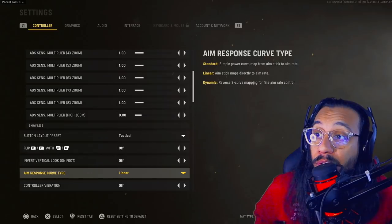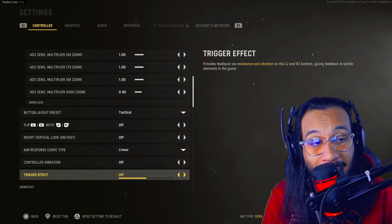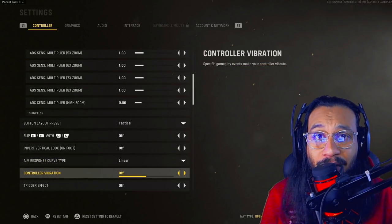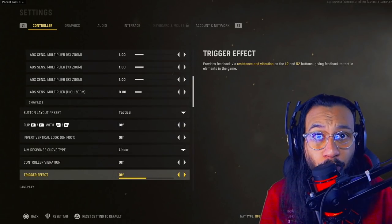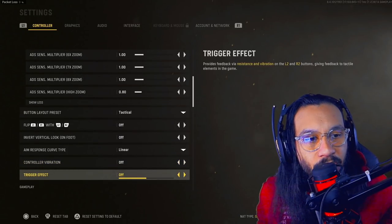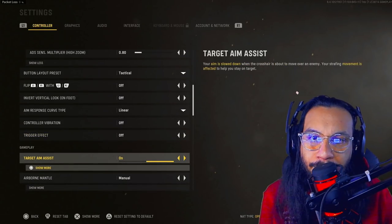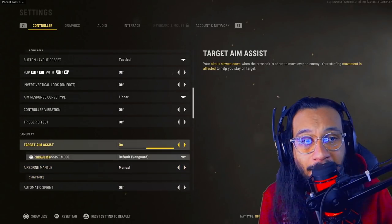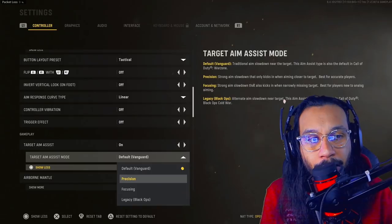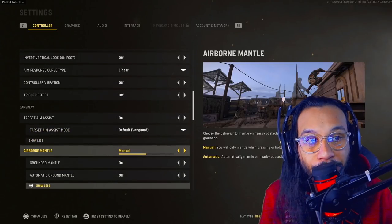For controller vibration, I really truly recommend removing all vibrations — any vibrations coming out of your controller, turn all of that off. Especially on the PS5 with the adaptive triggers, turn all of that off for multiplayer. When it comes to target aim assist, I would highly recommend just leaving it at the default Vanguard aim assist until we hear word from people like JGOD and Exclusive Ace, who do extensive testing on these things.